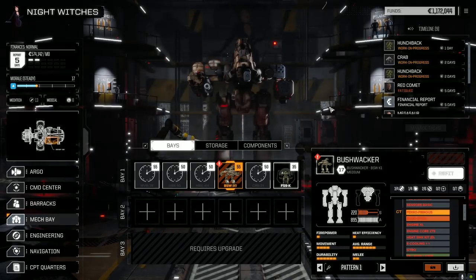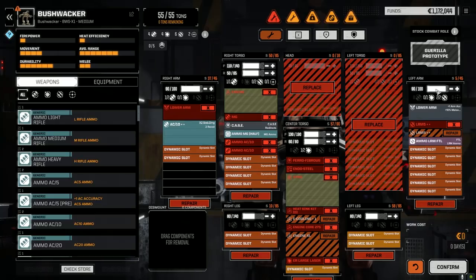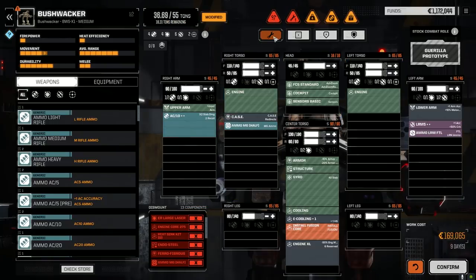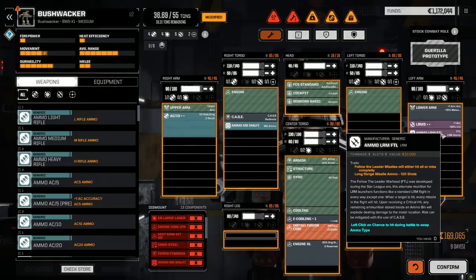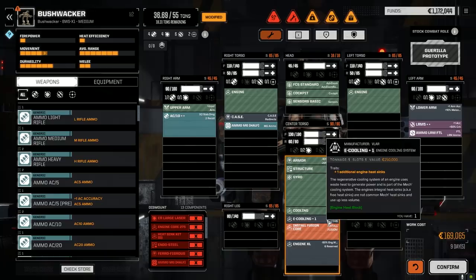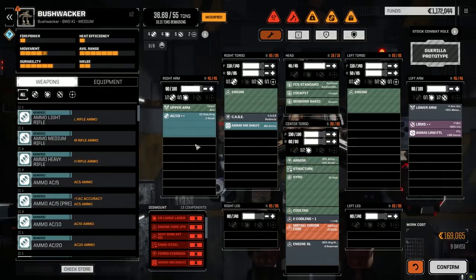Doesn't look like we got much — oh wait, I'm wrong! AC-10! Let's fix it up. LRM FTL — faster than light? Oh, follow the leader missiles — those are kind of cool. So whatever the first one hits the rest follow. It's an LRM-5, half-ton. E-cooling plus one is nice. Another XL engine in here — awesome. AC-10 so what are our hardpoints? Four laser, four ballistic, six missile — yeah man, we can do some stuff with this.